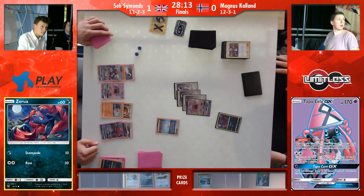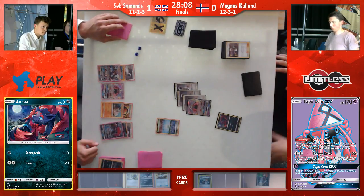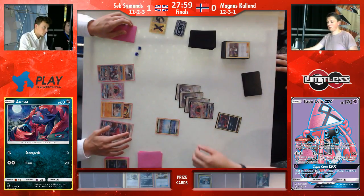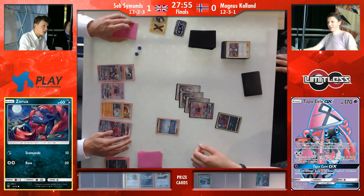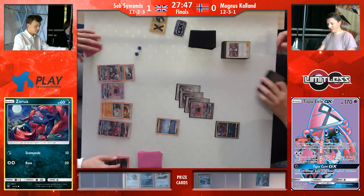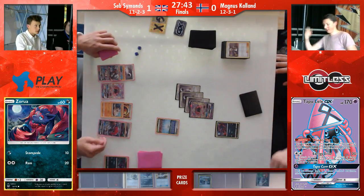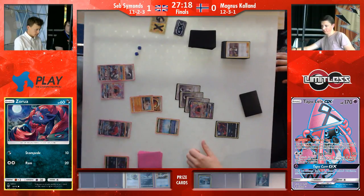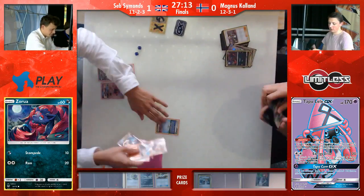Seb's hand is already huge and might not need too much more to get his last three prizes. Magnus — Lele now can just come up with one DCE and Choice Band to knock that out. There seems to be a discussion here — that was his first attachment for turn. Because the Lele previously had two energy on it. We don't know exactly what they are talking about currently, but we will find out soon enough. It can't have been the attachment. We will not speculate too much. The Tapu Lele here is kind of risky. And that's it — the game concludes.